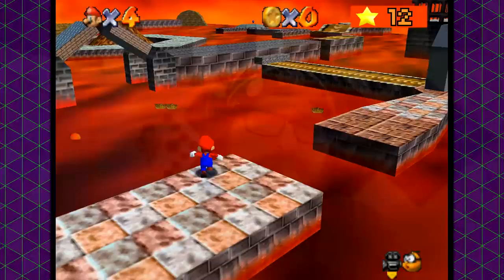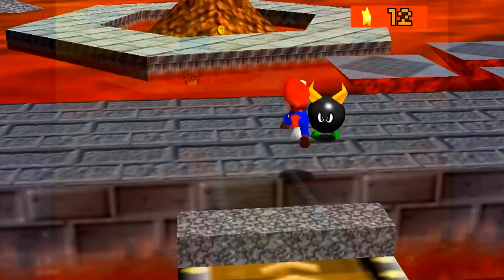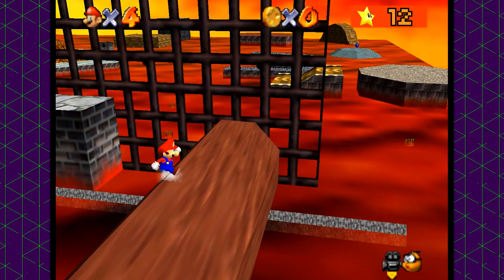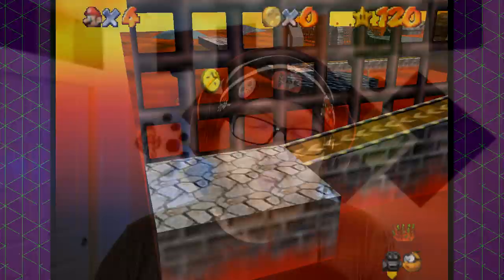Heading into Lethal Lava Land, immediately we're met with a whole host of problems — not the least of which is that the lava blows us up. It wasn't a good thing to fall into the lava before, but now this is all basically treated as a death plane. Unsurprisingly, we can't touch any of the bullies, which means we can't do either of the bully-related quests. Transitions also kill us. The only star we can actually obtain in this world is Red Hot Rolling Logs — one star from Lethal Lava Land. Still infinitely better than Big Boo's Haunt though. Star number 13.